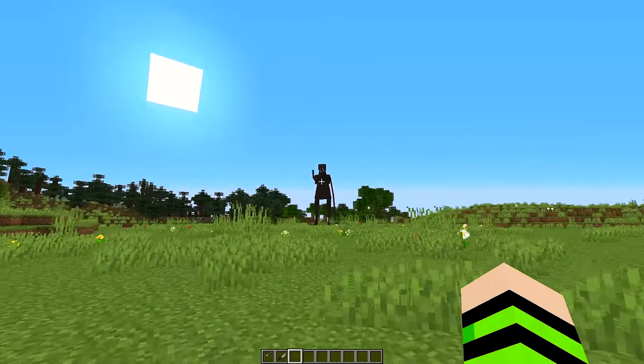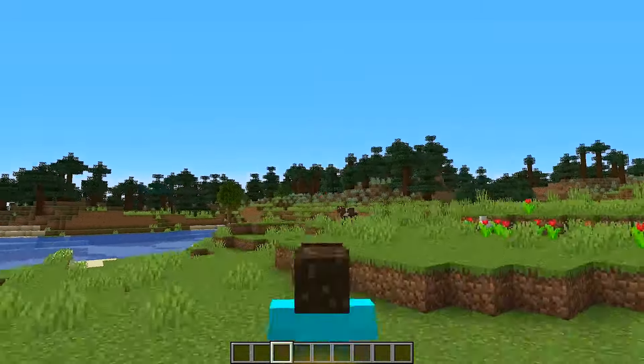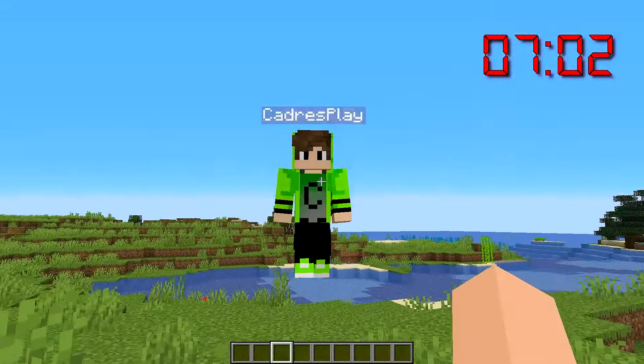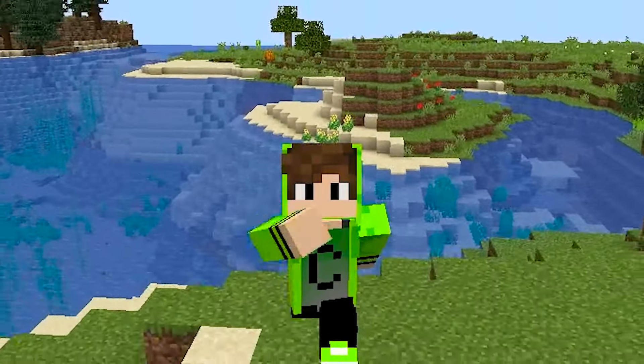What creature is that over there? I'm going to get you! Look at that ugly creature and those teeth! Ha ha ha, Cadres, it was just me! You get scared of everything — you're such a little kid! Hey, I'm not a little kid! Go ahead and build that circus, Cadres — in seven minutes I have to leave! He doesn't even suspect that I'm making that circus to scare him!